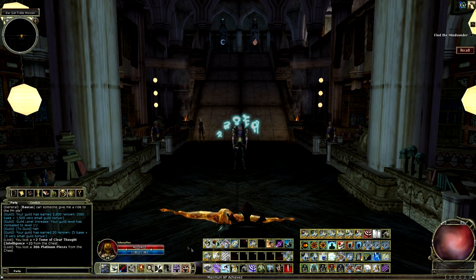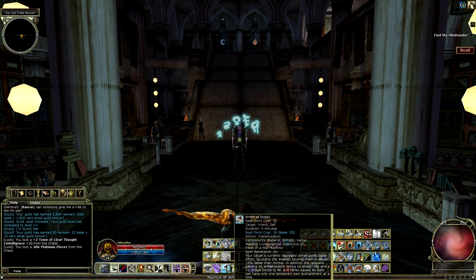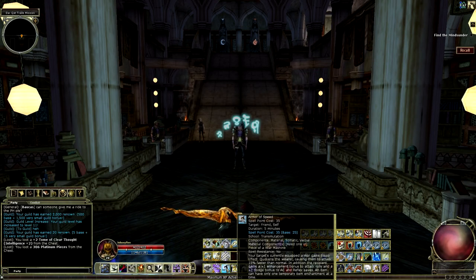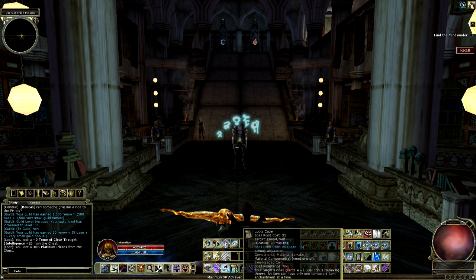First off, I'll just show off some of the buffs. This one right here will add 15% to your attack speed, much like haste, although it doesn't stack with it. It applies it to your armor, so you only have one armor buff at a time, but so far I think this is the only armor buff that you can have, aside from a sonic guard.